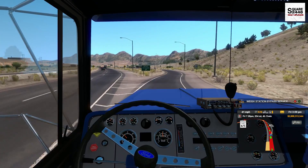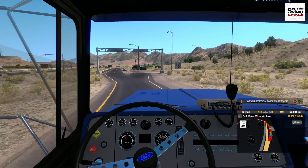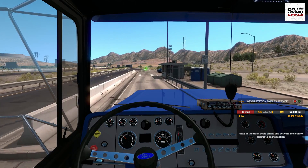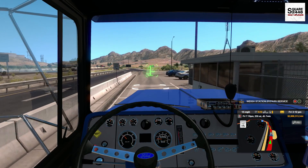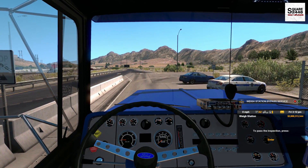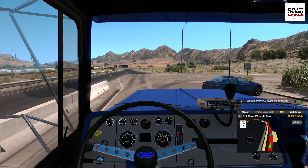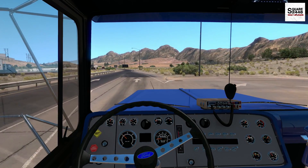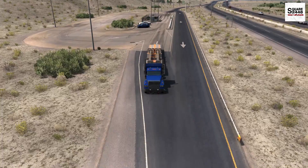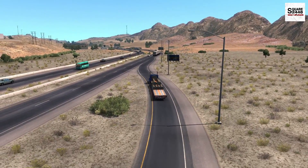We've got to stop here at the weigh station. Sometimes we've been really lucky and able to bypass it, but it looks like we cannot today. We'll just pull forward — it's always nice to get off the highway for a break. We've been making pretty good time, just about four hours left. Entering inspection — you guys can see 56,000 pounds — and it looks like we're all green, all ready to go. Getting back up on the highway in this old Ford is sometimes tricky.